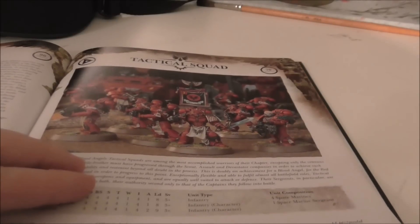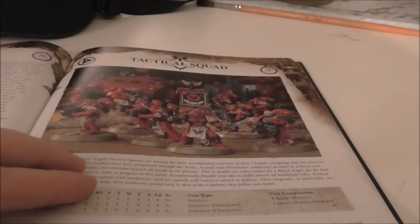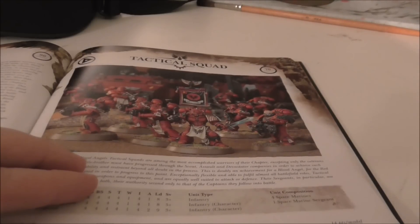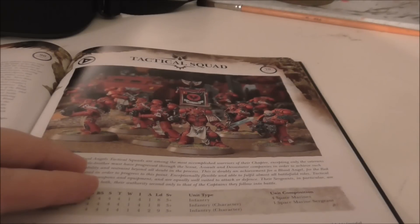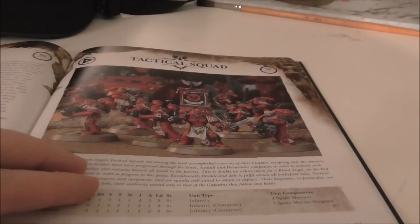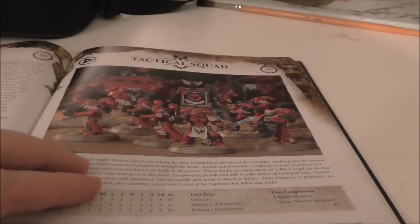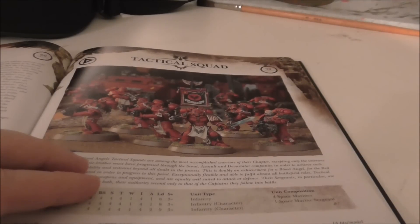This doesn't affect me heavily because I started in second edition when Blood Angels were just Space Marines in red armor, and in third edition you had scouts and tactical squads as your troop choices. I have six painted tactical squads ready to go. But newer players who concentrated on assault squads are probably upset — they're going to have to buy at least one tactical squad to split into two five-man squads to fill troop choices. It does change their play style quite a bit.